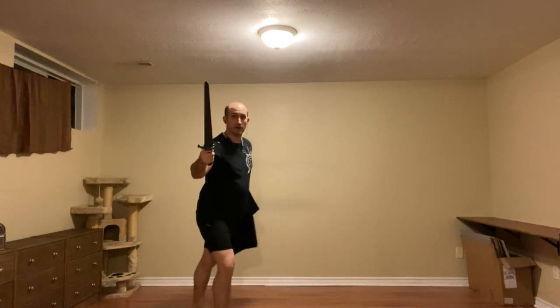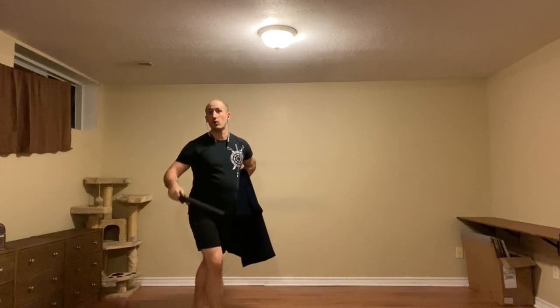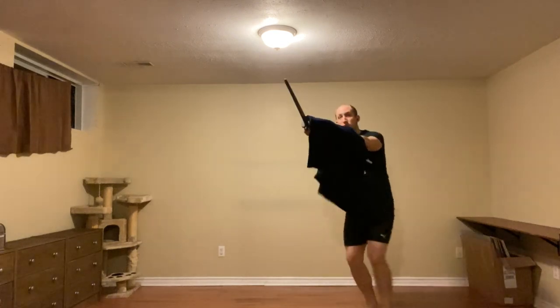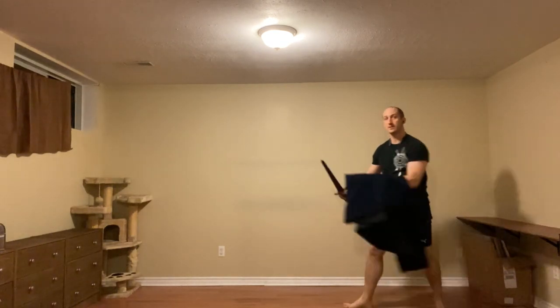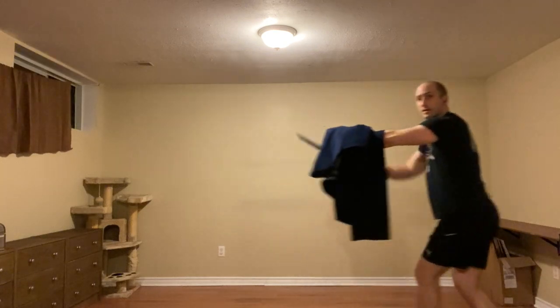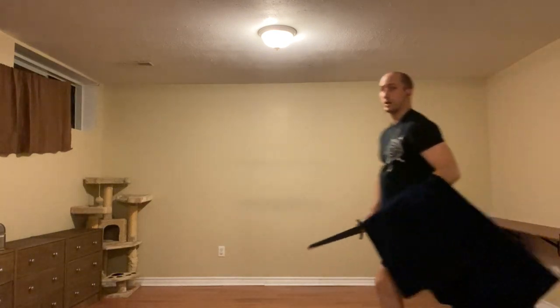If, however, they respond with their false edge, preventing us from going around, we're going to change our target to their leg. So we come in, and we'll do that also to the thigh instead. So it's thrust, cut leg, get out of the way.